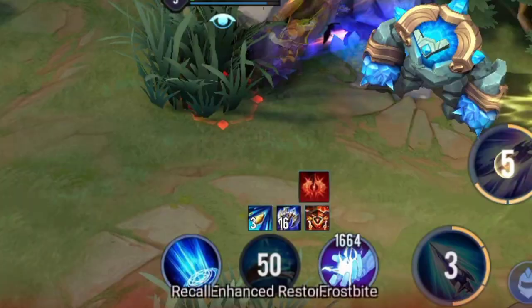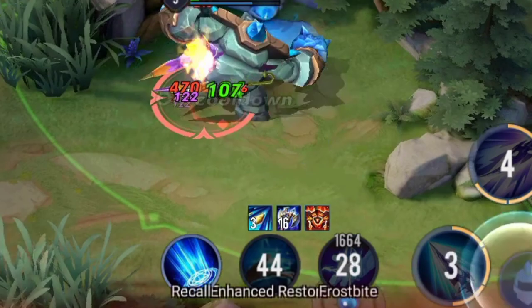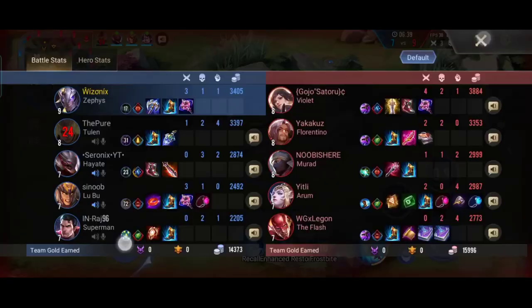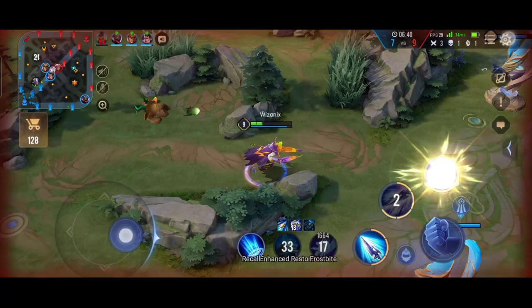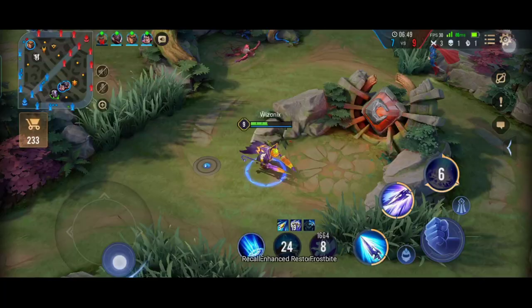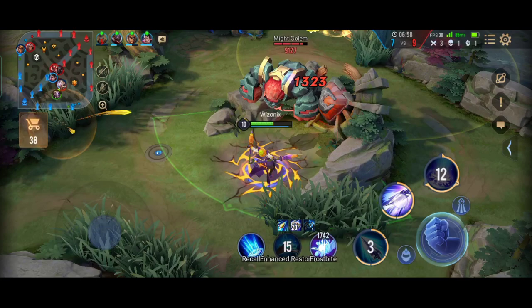Now let's talk about jungle stacks. Above my restore button you can see the Leviathan symbol with the number 17 — that means I've killed 17 creeps after buying the jungle item. Each stack with Leviathan increases your max HP. If you have Soulriver as your jungle item, killing a creep gives more attack damage. All jungle items have their own power-up per creep kill. This is an important reason to clear your jungle frequently and maintain your jungle cycle.